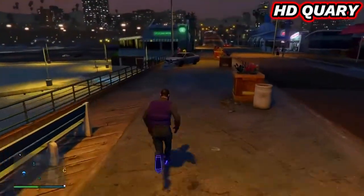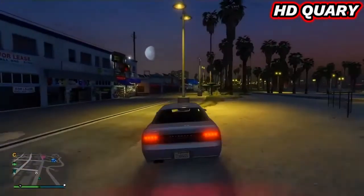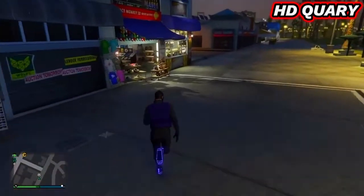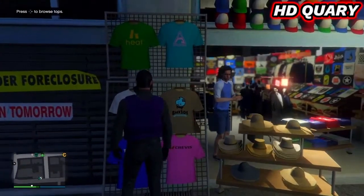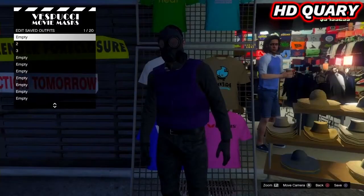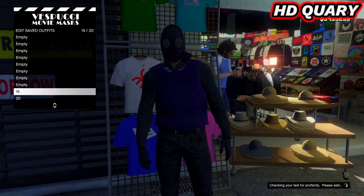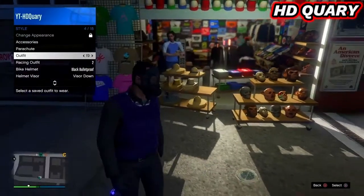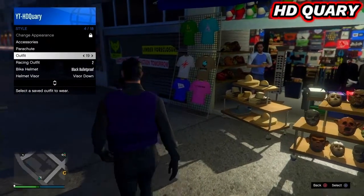Now go to a clothing store and save the outfit. Save the outfit in the last slot. Rearrange any outfits that are in the way. Equip the outfit a couple of times, then start up Titan of a Job, or any Rockstar created mission.